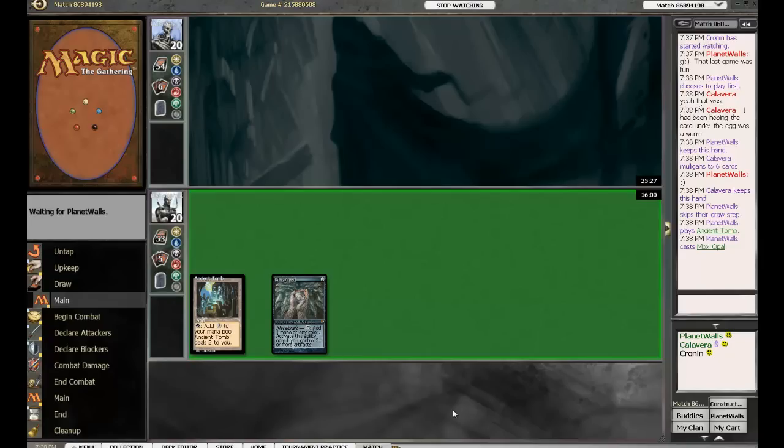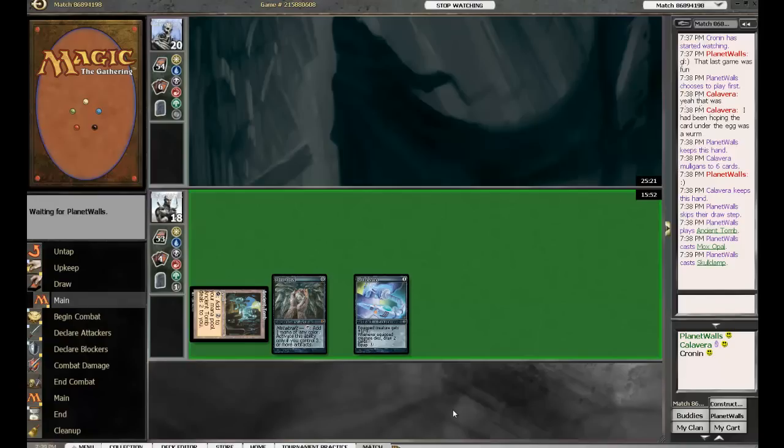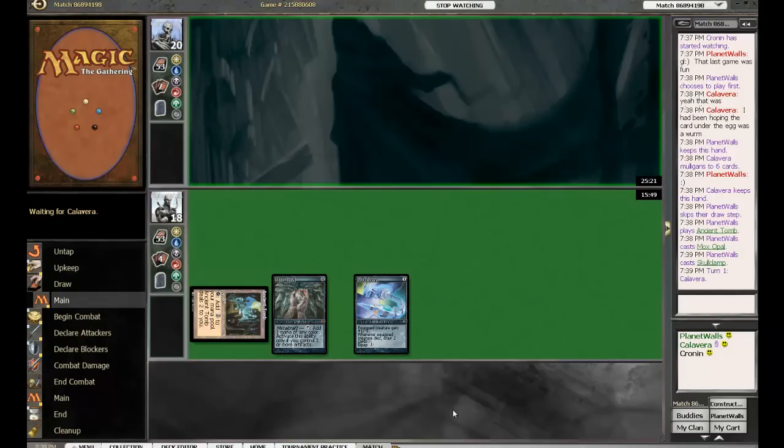Planet Walls has lived with an Ancient Tomb and a Mox Opal — a 'fake Mox.' Yeah. I remember the excitement I felt when I found out about Mox Opal, thinking it had so much potential, but it's actually a card that's not really played. Yeah, Affinity plays it. I've got a foil one that just sits around gathering dust.